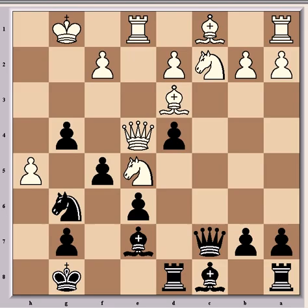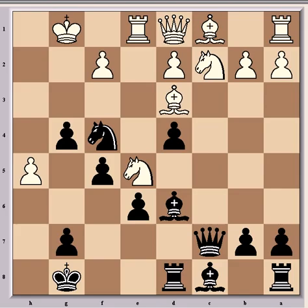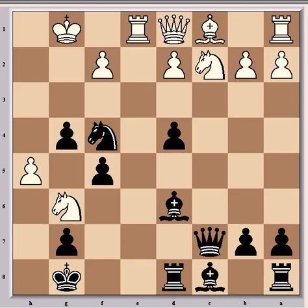After the knight takes e5, comes f5. Qe2 is the only square for the queen if white wants to hold onto the material, as the knight on e5 is attacked twice. But then came Nf4, and Qf1 is forced. If, for example, Qd1, then Bd6 is crushing, as the knight on e5 is the only piece defending the bishop on d3, and white has no way to hold onto the extra piece. His best bet would be to sacrifice the bishop when the bishop takes f5, but after e takes f5, Ng6, Nd3, Rf1, and Bb6 — on top of being a pawn up, black would have a winning attack. So Qf1 is forced.